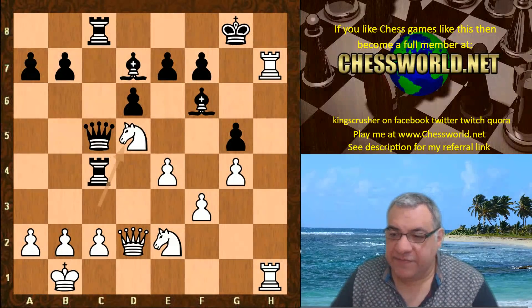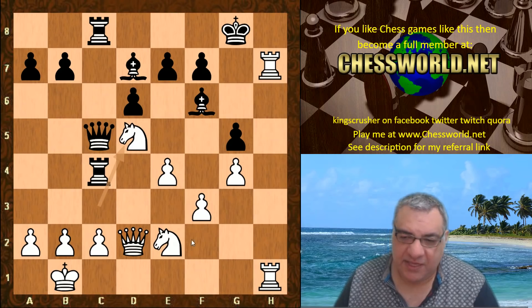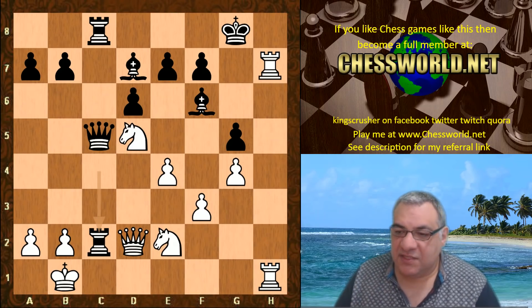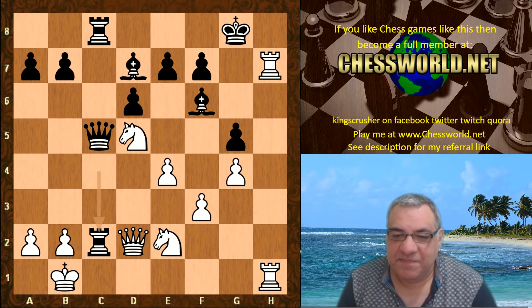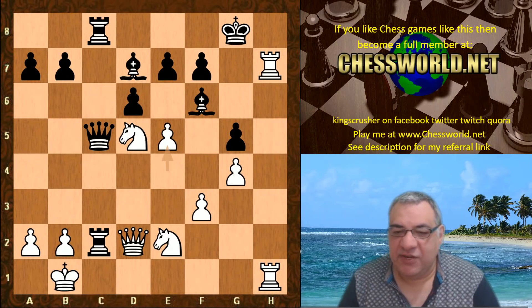We have Nd5 which appears to give up the c2 pawn — it does — but there's a very powerful tactical idea now available to Stockfish. The answer is e5 — it's a pretty crushing move.